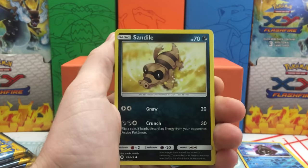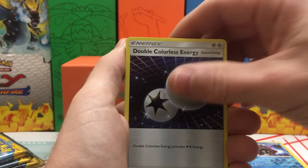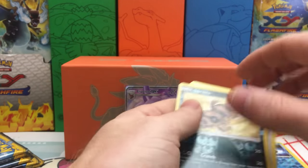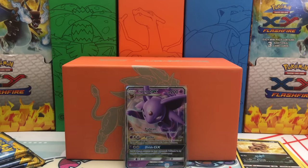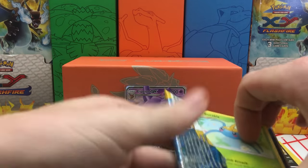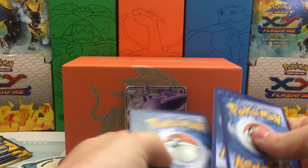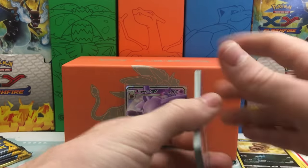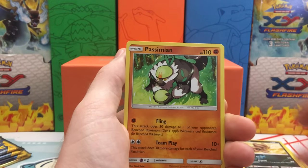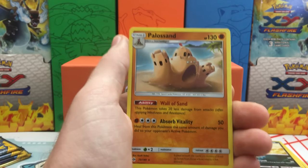We have a Crab Brawler, Sandile, Alolan Meowth, Pikipek, Eevee, Darkness Energy, Corsola, DCE, a Dragonair. The Reverse Holo is a Sandile, and we have a Bewear non-holo rare — I don't think he's quite cute and cuddly because he could probably beat me up. Next pack: we have a Surskit, Growlithe, Crab Brawler, Mareanie, a Rock Ruff, Fairy Energy, Passimian, Pokemon Catcher, Golbat. The Reverse Holo is a Grubbin, and a Palossand regular rare.